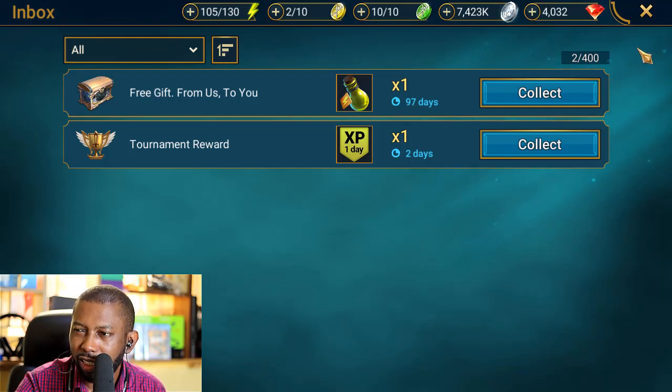The simple answer is to claim those rewards when you see them — whether they're lasting four days, five days, six days. When you see them, claim it.